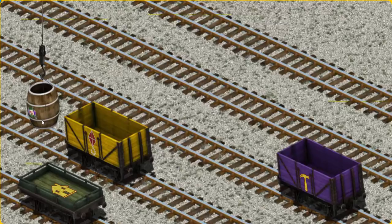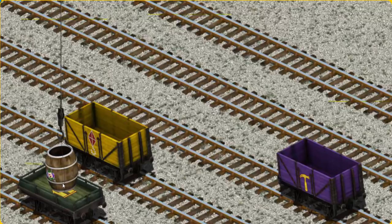Now the cargo must be loaded. Help Cranky find the green flatbed with the picture of a house. There you go!